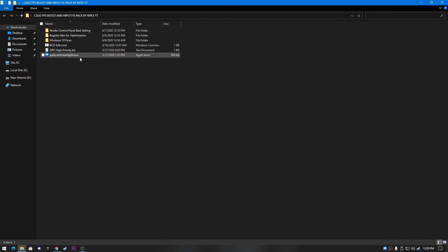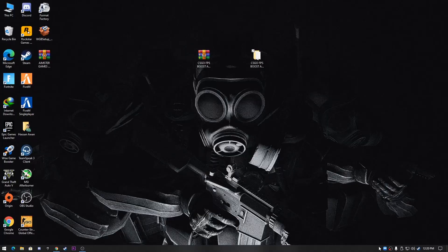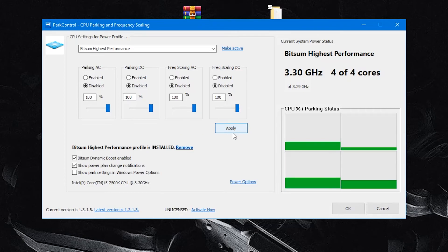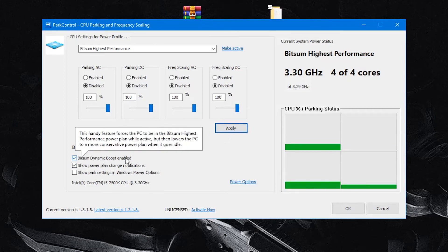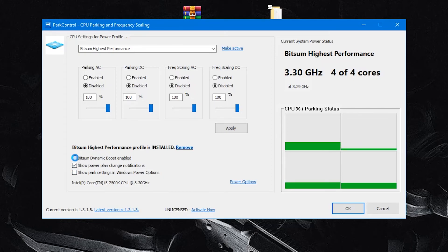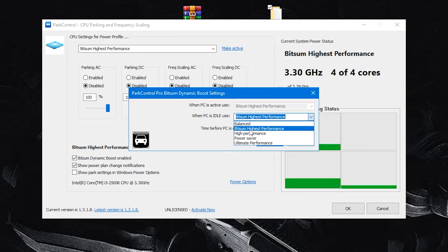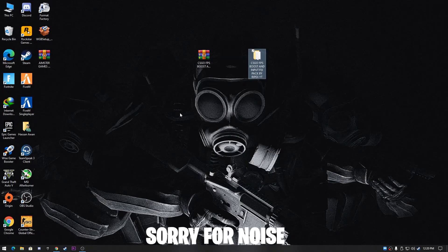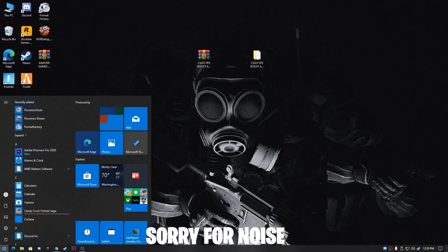Install the Power Controller software from the boost pack — once open, select 'Bitsum High Performance' plan and click 'Make Active.' Disable all frequency scaling options and set DC values to 100%. Click Apply. Then go to 'Bitsum Dynamic Boost,' click the button, select 'Bitsum High Performance,' and click OK. This gives you maximum CPU performance.